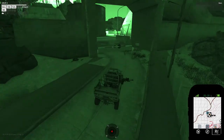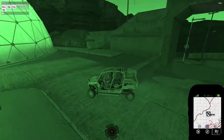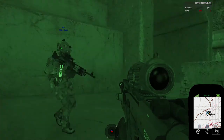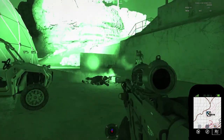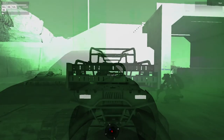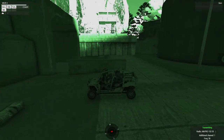Demon 6, 1-6. Be advised, we're entering the compound. Time now. Oh shit. Get from here. Alright, I'm dismounting. I'm going to throw a frag. Frag out. Frag out. Good shooting, good shooting. Demon 3, 6, 1-6, go ahead and advise once you guys locate six and his status.